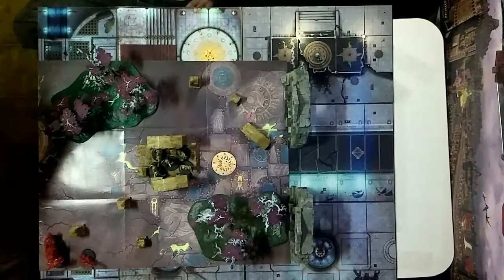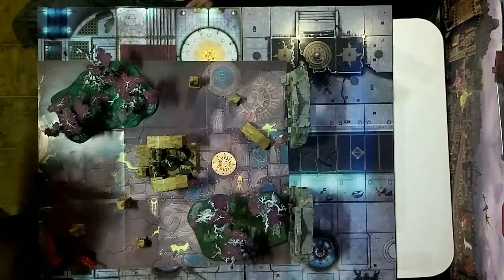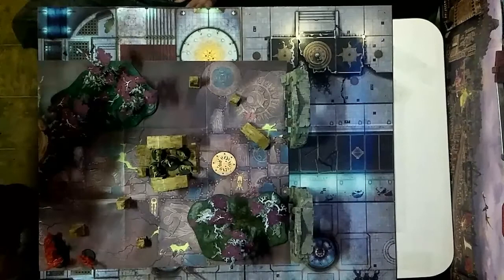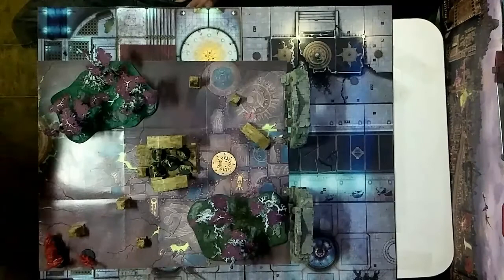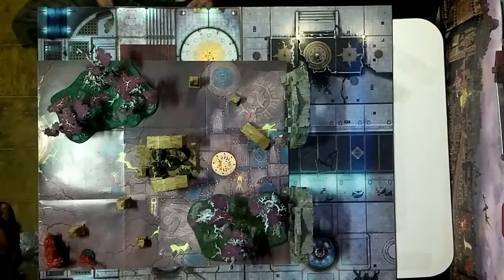If the Korgorath or the blood stoker are more than three inches away from the liberators, they will move straight towards them in their movement phase and attempt to charge if within 12 inches. They will not run. The Korgorath and blood stoker will not retreat if within three inches of the liberators, and will pile in during the combat phase. If both are in position to attack, the Korgorath attacks first.